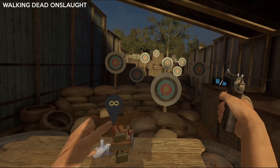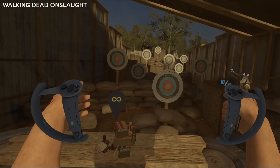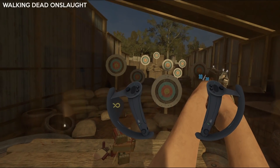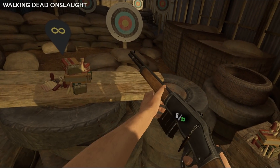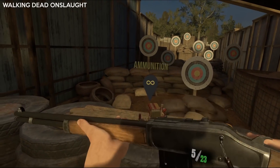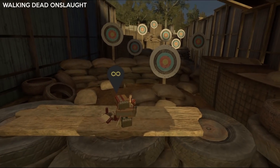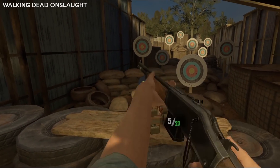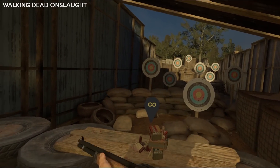Some games have tried this proximity system and got it wrong, like The Walking Dead: Onslaught. The threshold for removing your hand from the gun is set way too high, so your hands feel very sticky. They also use this for two-handed weapons, which is just bad — you end up with this weird sticky hand situation where your in-game hands don't do what you want them to. When handling two-handed weapons, you want to use grip to grab or toggle, with the option for both so the player can choose.